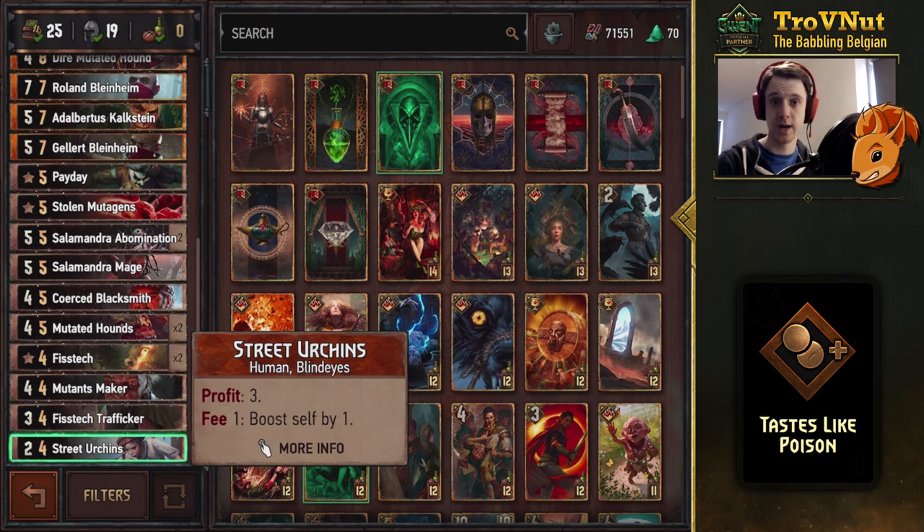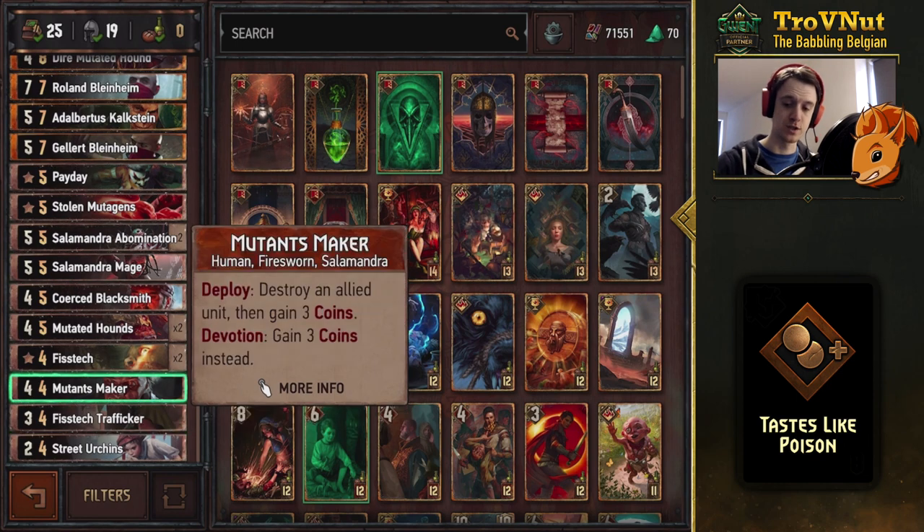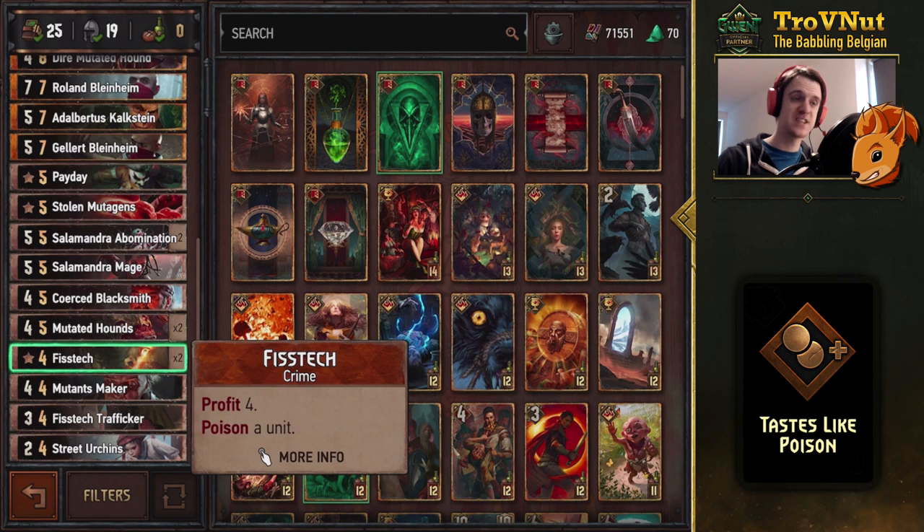There are a lot of poison cards in this deck. One of them is the Fistex Trafficker, which allows you to also poison your own units — very handy. Then the Mutants Maker: this is a devotion deck, so there are only Syndicate cards, which allows the Mutants Maker to be four power and give you three coins guaranteed — seven points out of four provisions, which is very strong.